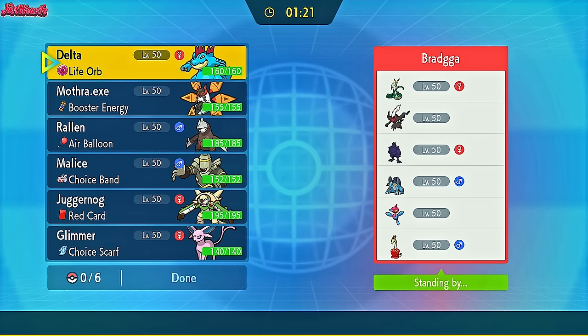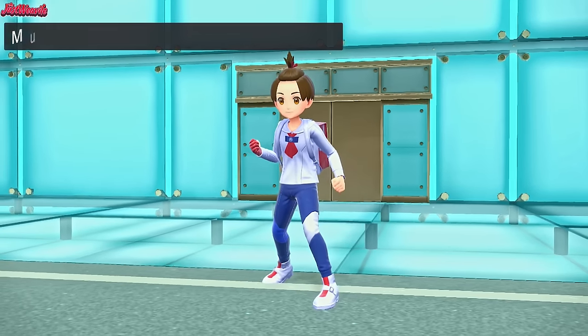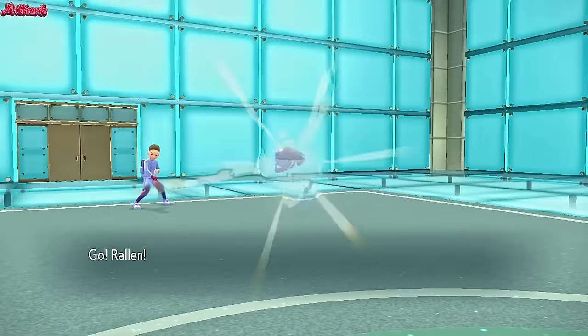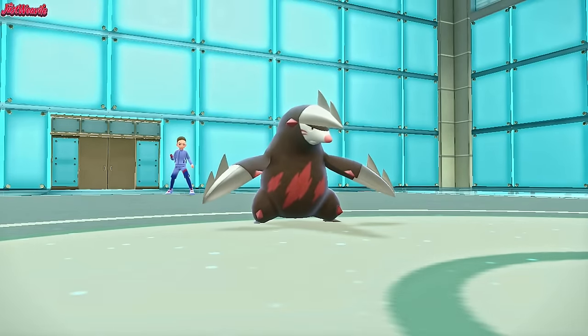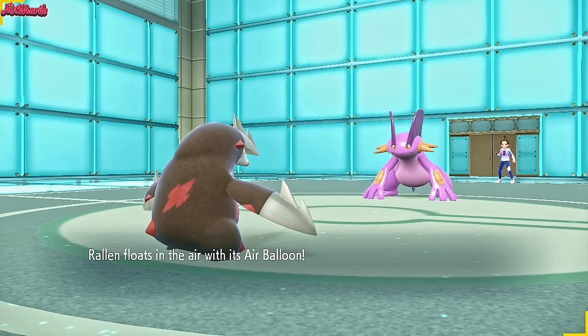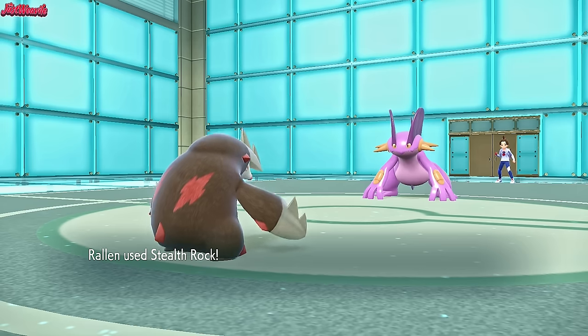On to the next game — we're up against Bradger, and this is actually the first rendition of the Feraligatr team from the last video. And the battle begins. Good luck, have fun, Bradger. So they're going to lead off with Mudstar the Swampert, which I kind of expected, kind of didn't. I was hoping for a Porygon lead or even a Corviknight lead. The Swampert lead's fine — they're probably going to get their Rocks up. So I'm going to go for the same thing, get my Stealth Rocks up.